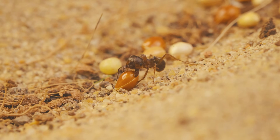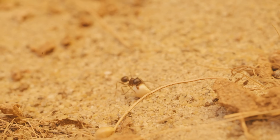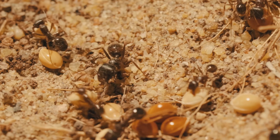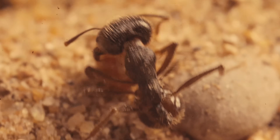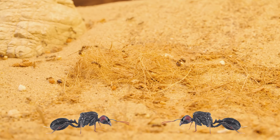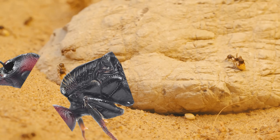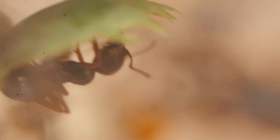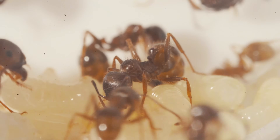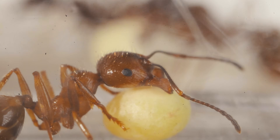The Messor primarily feeds on seeds, which sets them apart from many other omnivorous ant species. They gather seeds from various plants and store them in their nest for long-term use. Many people call them farmer ants because of their clever ways of processing and preserving their precious harvest. Did you know why some ants of the same species have big heads while others have small ones? It's because their colony has a class system: small worker ants have tiny heads — super speedy, expert seed transporters. Soldier ants have massive heads, insanely powerful mandibles — the fearless guardians of the nest.